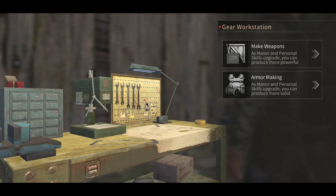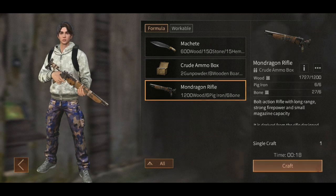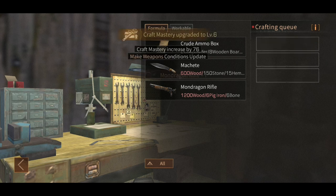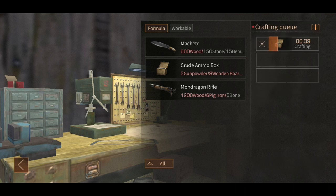Without further ado, we're going to jump in here, grab some of the pig iron and finally make ourselves a weapon. This will give us a fuller sense of security and more protection compared to a standard bow — which we'll still keep and rock from time to time — but it's nice having something in a pinch we can swap over to and hopefully mow down some of those infected. We also need to create the ammo box, so we'll get that sorted out now.